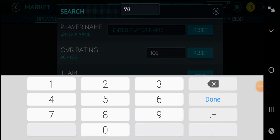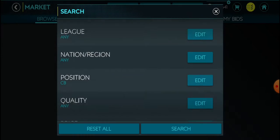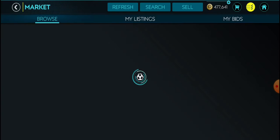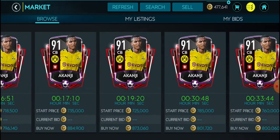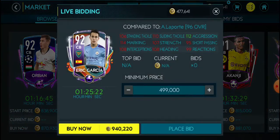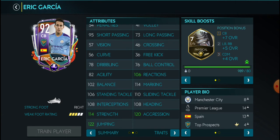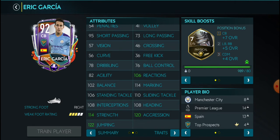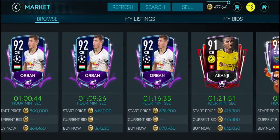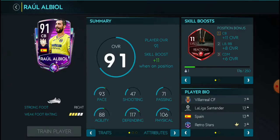Now let's go to center back — this is fun, I love good center backs. Let's put the budget at one million coins. Who's the best center back we've got? Eric Garcia — nope, I would never play with that card no matter how hard anyone tries to make me play with that card.